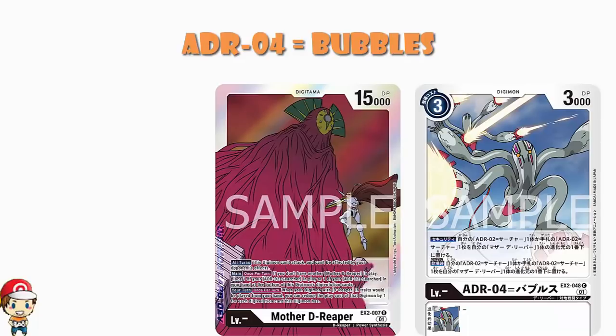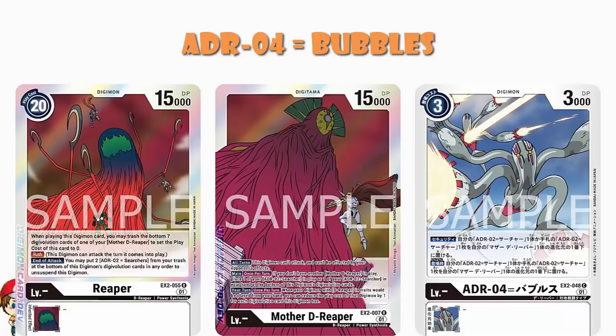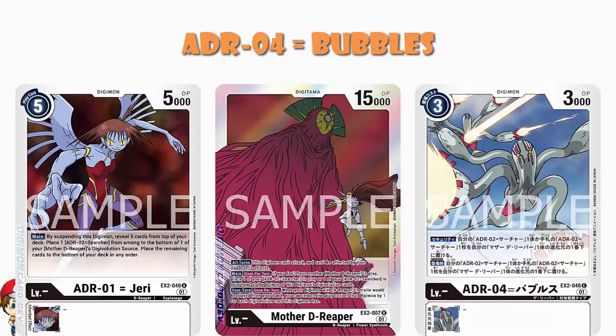We have a bunch of skills that revolve around this. For instance, Reaper — the first one we saw — is a 20 cost Digimon, but you can trash the bottom 7 Digivolution cards of one of your Mother D-Reapers to set the play cost of this card to 0. And we saw Yuri the other day: when you suspend it, you can reveal 5 cards on top of your deck and play a Searcher from among them to the bottom of your Mother D-Reaper's Digivolution source. Remember, you can play as many Searchers as you like — up to 50, which is the limit of your deck.